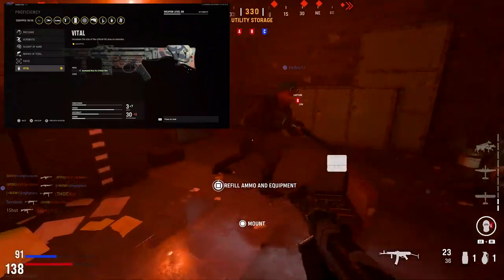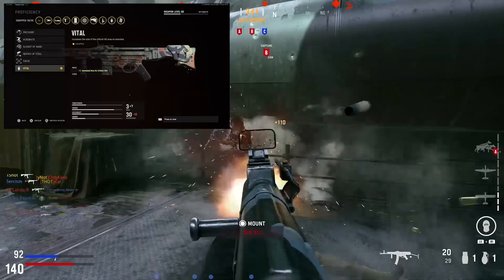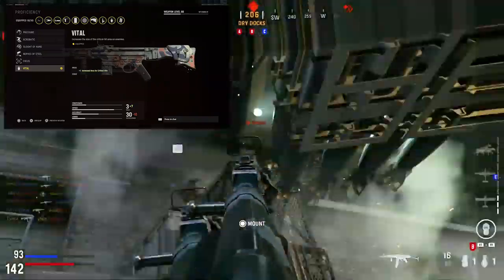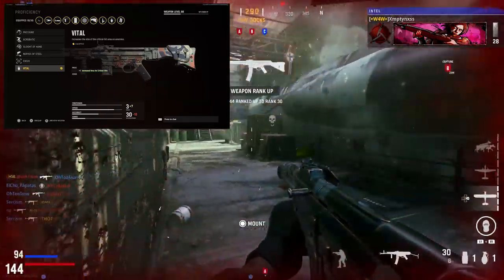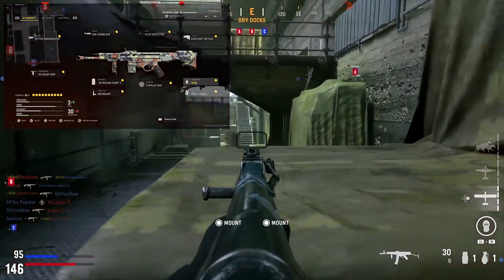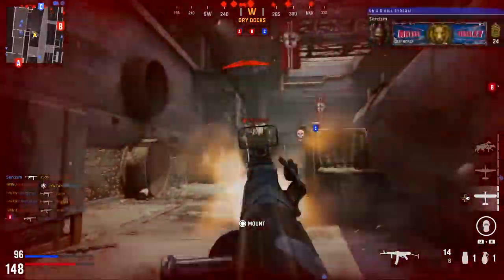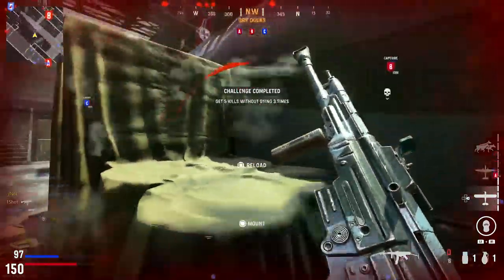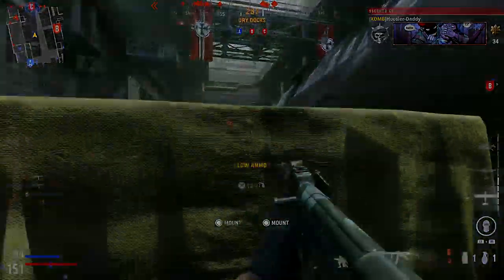For the rear grip, I run the Stippled Grip, giving plus two recoil recovery and plus one initial accuracy and recoil control, recovering some of the recoil downsides from the ammo types. Finally, for the proficiency, you have to run Vital — it increases the size of the critical hit zone on enemies, basically making anything from the upper torso up count as a headshot. If you aim high, this makes the STG a two to three shot kill in almost every scenario.